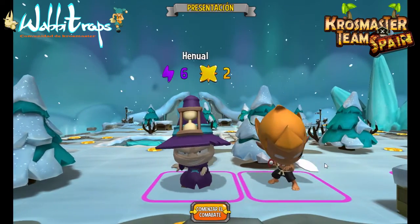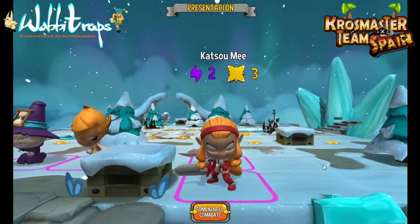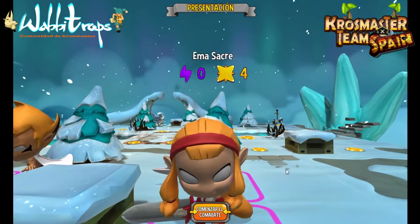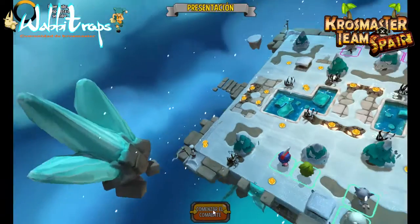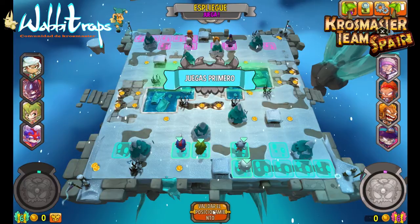Aquí está nuestro rival — madre mía, creo que va a llevar un Wulthar. ¡Equipazo duro donde lo haya! Con Opukash y Enual para hacer muchos daños en un turno, un equipo muy interesante. Un equipo con el que creo que nunca me he enfrentado en este tipo de combinación, así que puede ser muy revelador.